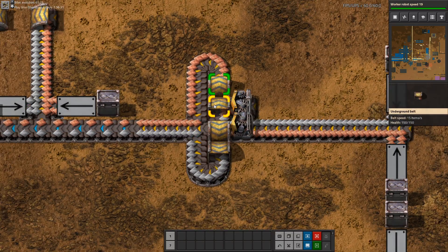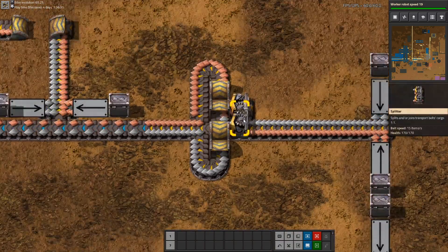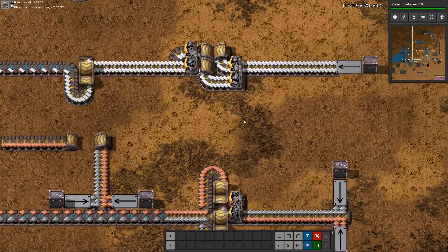Next we have a belt side swapper. The copper plates on the bottom will get transported to the top and vice versa. I don't think it's super useful, but it exists.